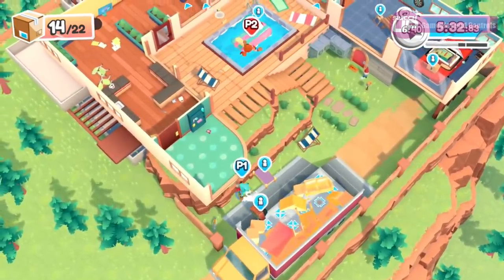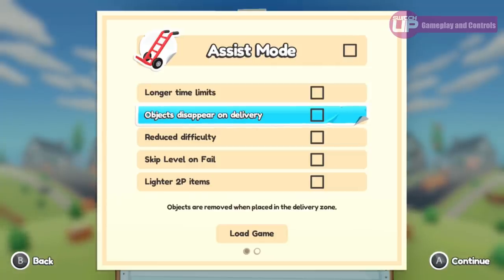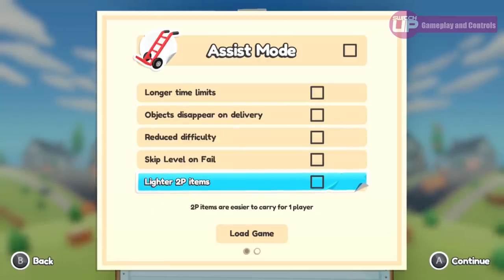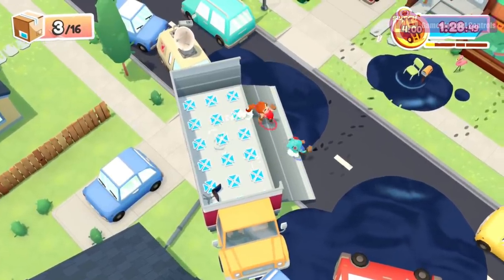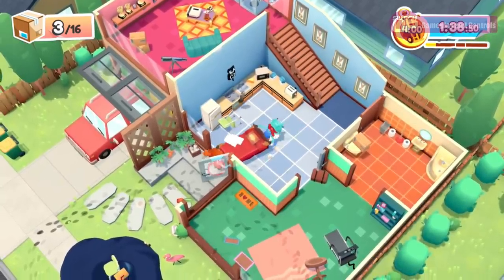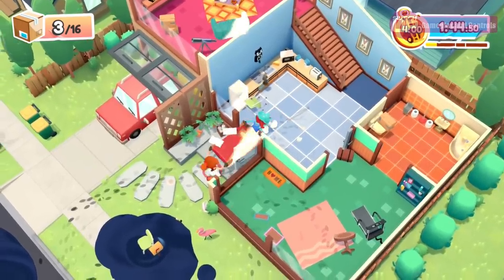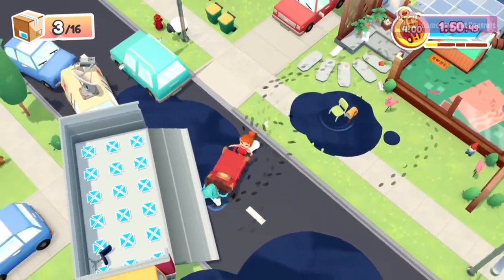One idea that is very well implemented is the assist mode. Rather than just reducing the number of objects that must be moved, it gives you a list of ways to cater the experience to your own preferences, ensuring everyone can access the game. For instance, if you find stacking items in the van difficult, you can have items disappear as soon as they are placed in there. If you find the weight and manoeuvrability of multi-person items a challenge, you can have them made lighter. Multiplayer games such as these can only stay fun when everyone can access them to a decent standard, and if you don't need the assists, you can completely ignore them.